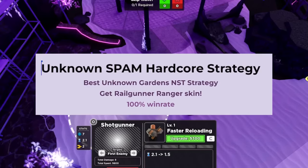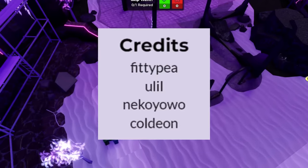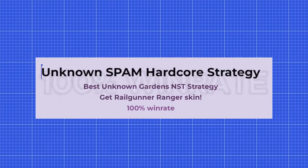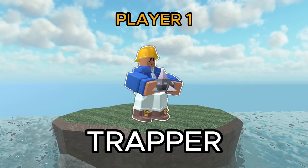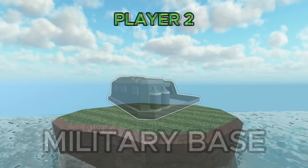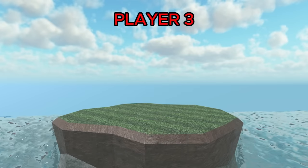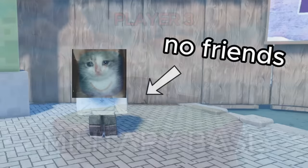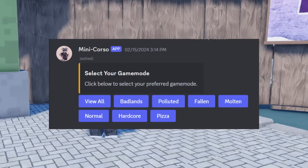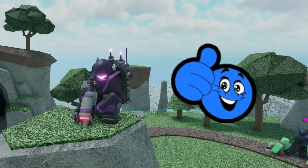You have to triumph hardcore mode on the map Unknown Gardens while having the Ranger in your loadout. If you struggle with this, I'd recommend using the Unknown Spam Hardcore strat made by 50p, Yulo, Neko-O-O, and Chaldeon. It requires no special towers and has a 100% win rate. You'll need three players: Player 1 needs Farm, Trapper, Ranger, Turret, and Military Base; Player 2 needs Farm, Ace Pilot, Ranger, Commander, and Military Base; Player 3 needs Farm, Shotgunner, Ranger, DJ Booth, and Military Base. To find people to play with, I'd recommend using my party finder bot on my Discord, which automatically pairs you up with others. Using this strat you should easily be able to finish this mission.